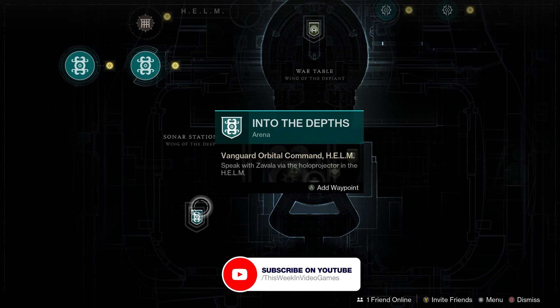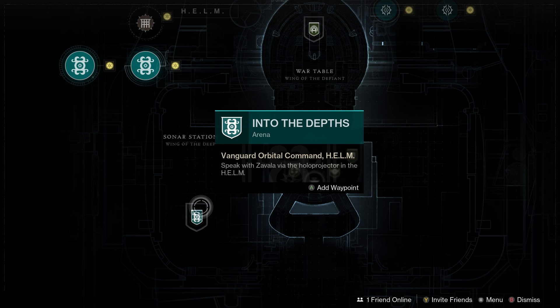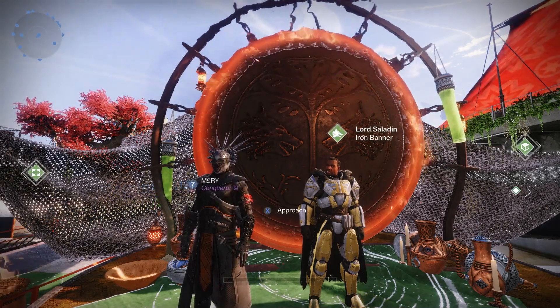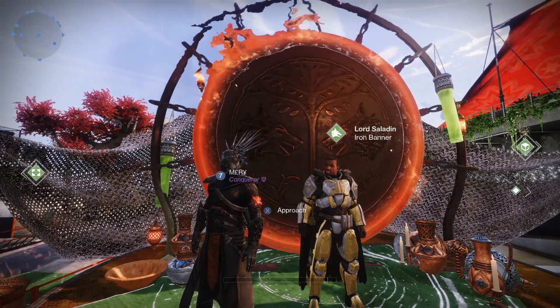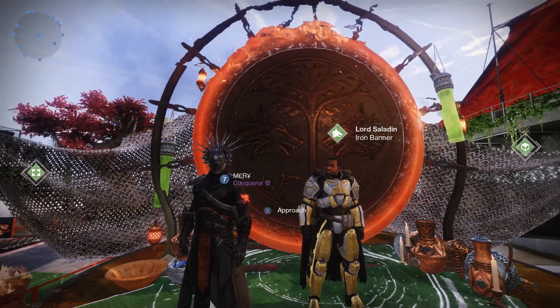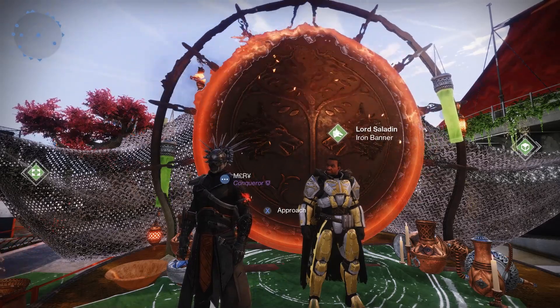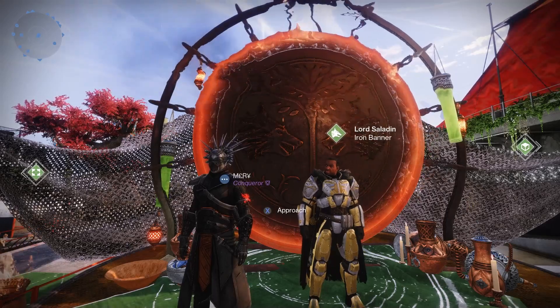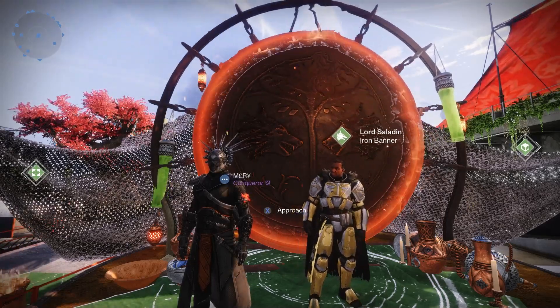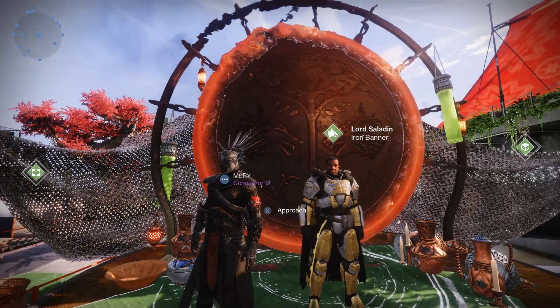It is week 2 of Season of the Deep and that means new story content, so make your way to the helm and kick off the latest steps of Into the Depths. Lord Saladin is standing right next to me right now and that can mean only one thing — the Iron Banner is back. We've got three Iron Banners this season, some new and returning weapons: the Pressurized Precision, the new Fusion Rifle, and Swarm of the Raven, a returning grenade launcher. Hop into Iron Banner and earn that great loot.